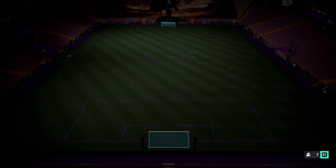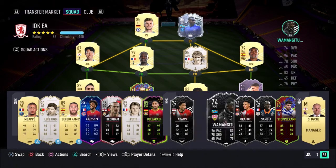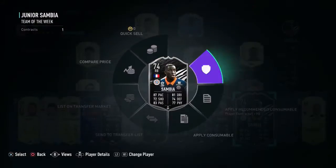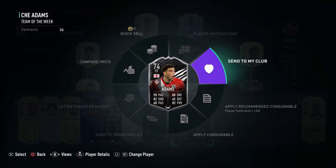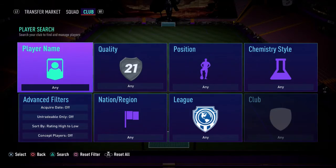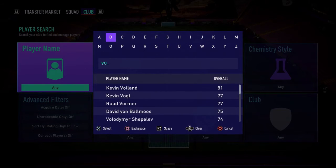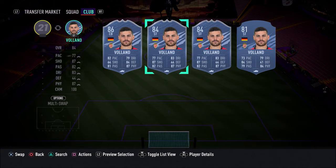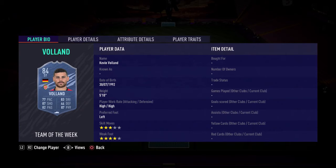Now we're going to look at the concepts. We'll take Stopelkamp out and have a look at Volund first. Kevin Volund concept — he's already had an 84 in-form.